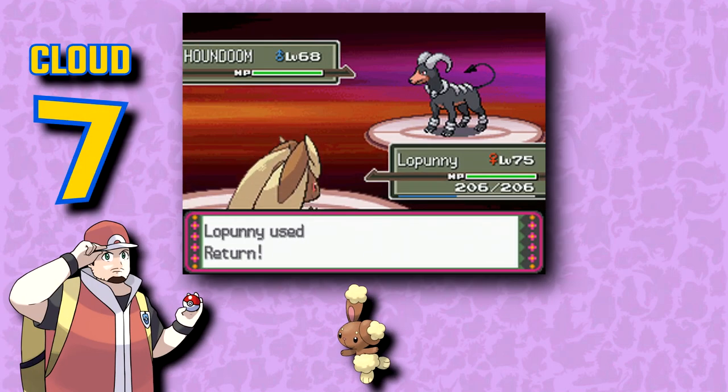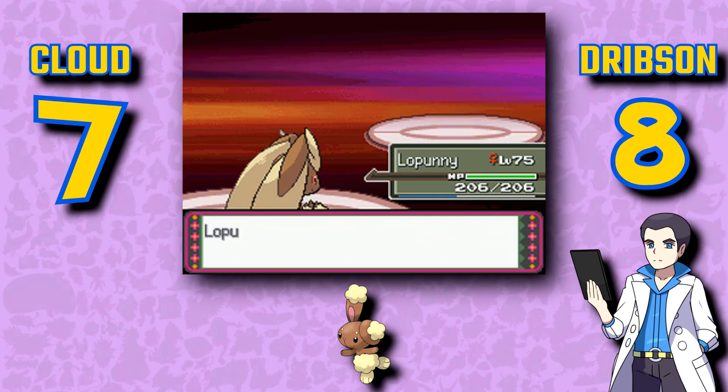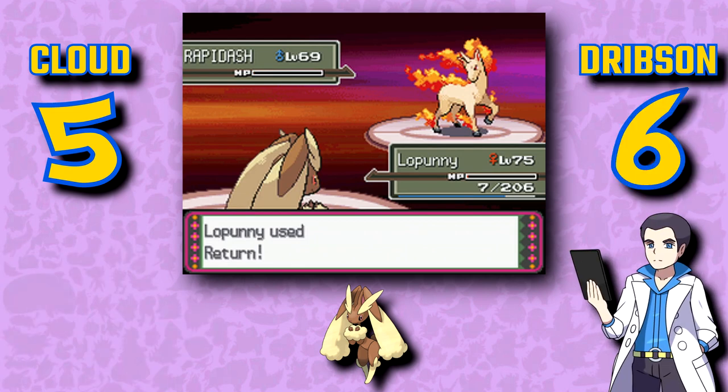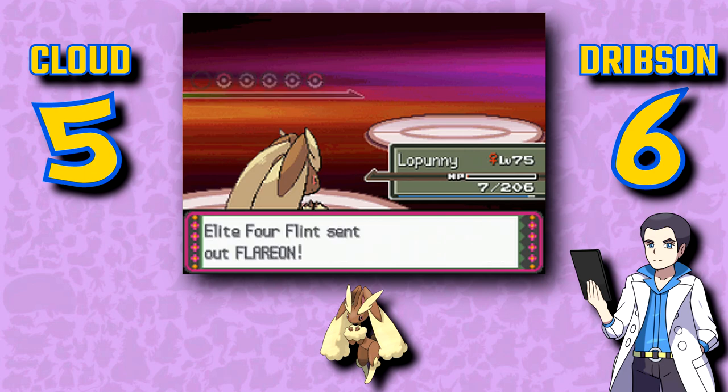Buneary is pretty cute, and I do like the cotton-esque tufts of fur, but it's not a spectacular design. What a nice and innocent-looking Pokémon — I'm sure nothing bad will happen at all to this cute little rabbit. I tried very hard to ignore the rampant fanbase Lopunny has and judge it objectively, and the best I could do was determine that it was mediocre. Objectively, this isn't a bad design — it's just a shame this is also the only good-looking rabbit Pokémon until Gen 8.